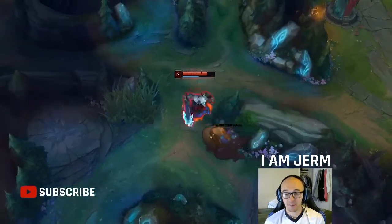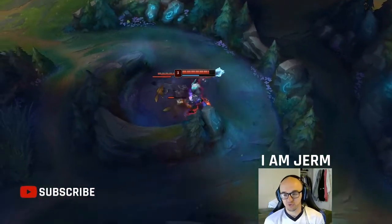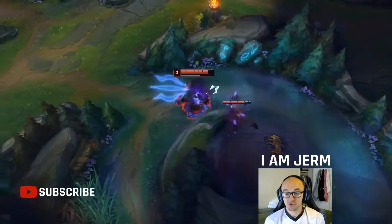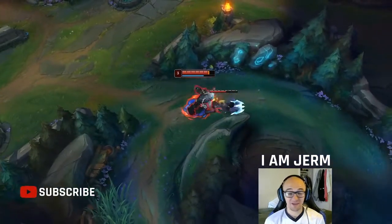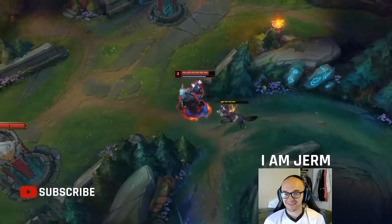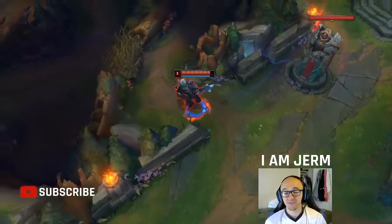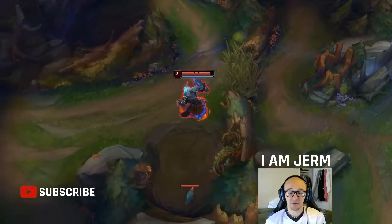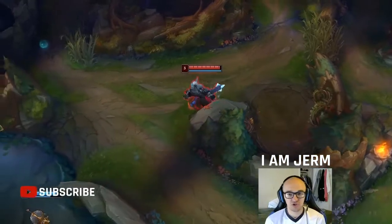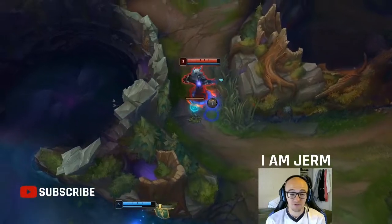A lot of people are taking Press the Attack most and Conqueror in many situations, but Phase Rush is so good - it allows Trundle to be so sticky. He's great in 1v1 fights and skirmishes, letting him stick to people and be very annoying. He gets so much damage off, they can't run away from him. With Phase Rush, Nimbus Cloak, blue smite, and his W, you dish out so much damage. This rune page has almost a 53% win rate in plat-plus solo queue worldwide.